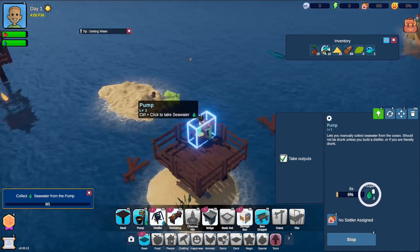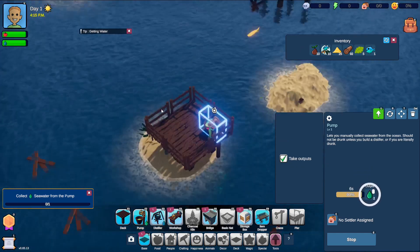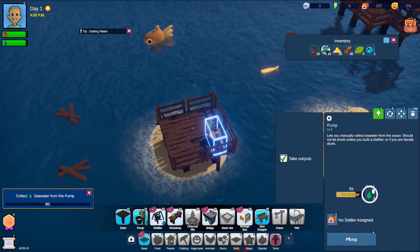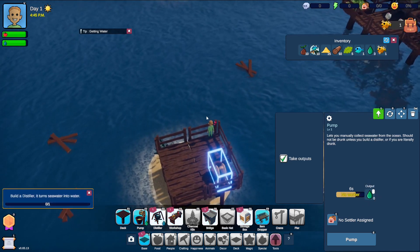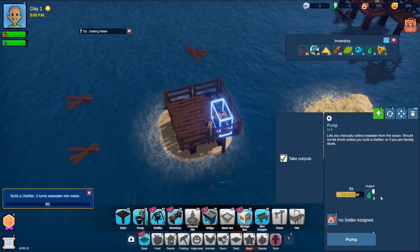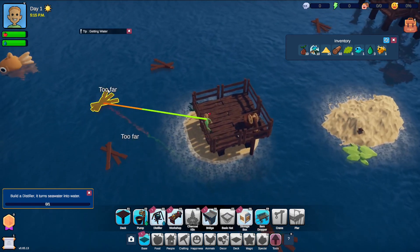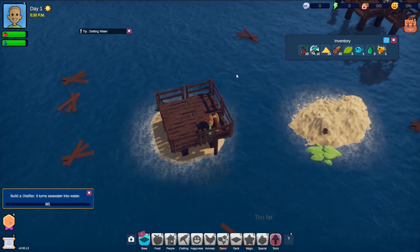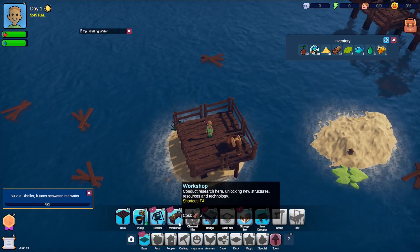The seawater is going up. When we get new people we'll have to assign jobs. We can still collect resources at the same time. We've got seawater now. Next it wants us to build a distiller — that's going to cook the water so we can drink it. Let's get a couple more decks built as well while we're at it.